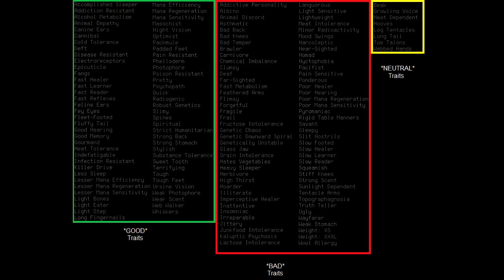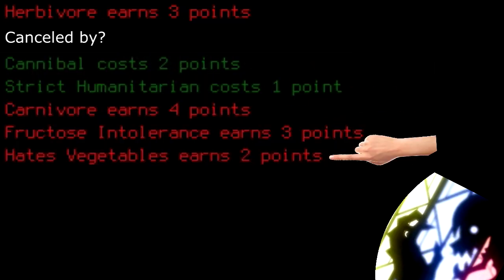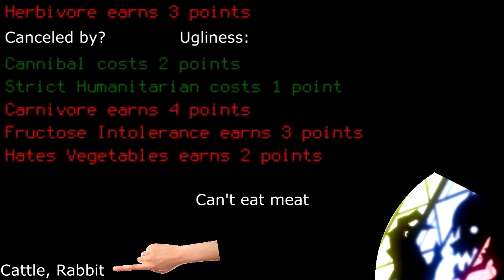You didn't come here to learn basic addition and subtraction, so let's move on to the nitty gritty, shall we? This will be a personal in-depth analysis from my point of view for how I think these traits should be ranked. This is the trait that's selected. These, if there are any, are the cancelling traits, which means you cannot take them in conjunction with it. If the trait has ugliness, it will be displayed here. What the trait actually does is displayed down here, even more than what you can read from the standard description.